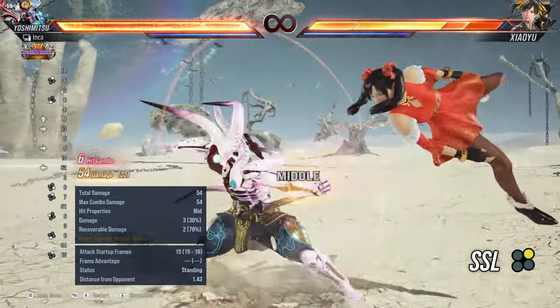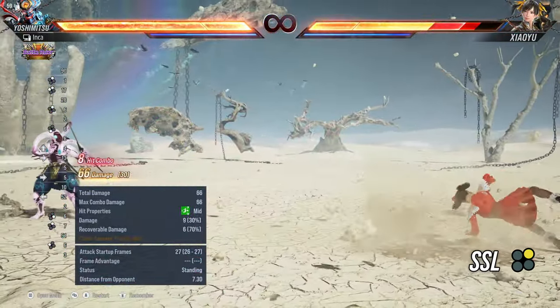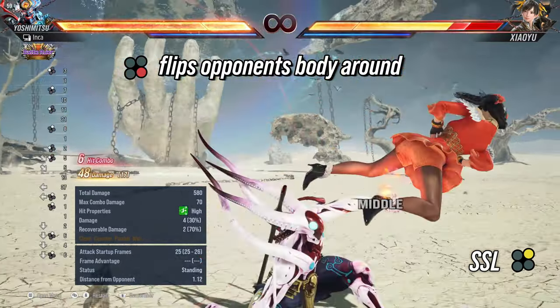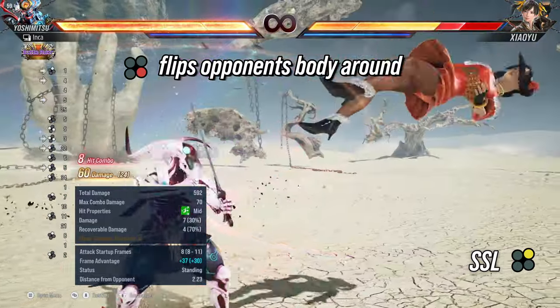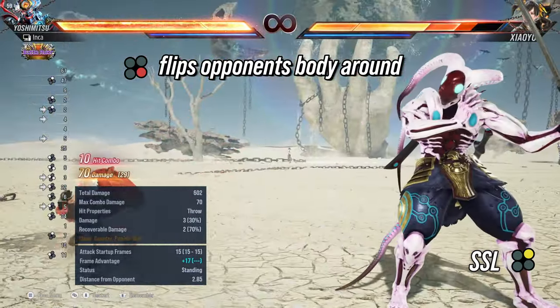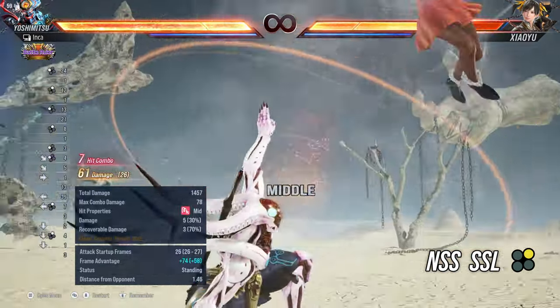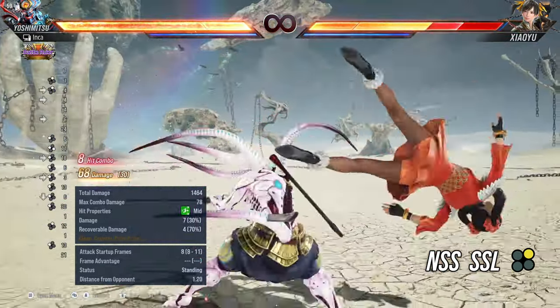One neat little thing is if you do Yoshi's standing 4, it actually flips the body around, allowing you to actually get a normal forward-facing combo. This of course opens up all the normal combo routes you can normally use for Yoshi, and this is a godsend especially for this annoying launcher.